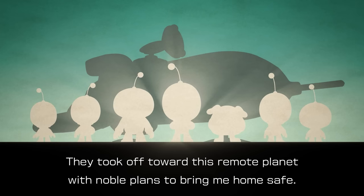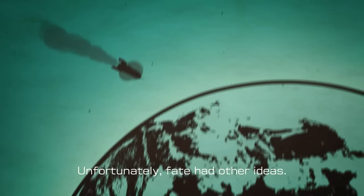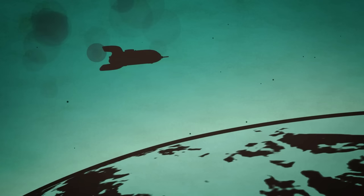They took off towards the remote planet with noble plans to bring me home safe. Unfortunately, fate had other ideas. I don't know if this is Earth or what. The rescue officers sent to rescue me crash-landed during their arrival. Double shipwrecks are rare and extremely unlucky. But there was one last rescue officer left at Rescue Corps HQ — a rookie.